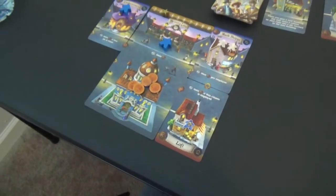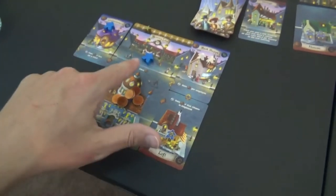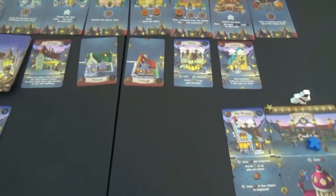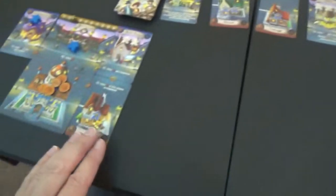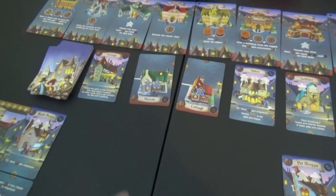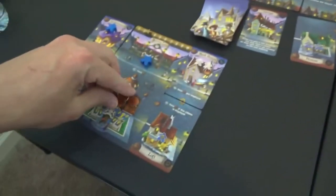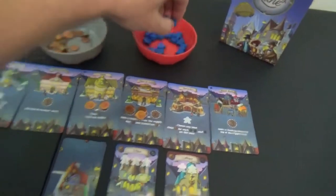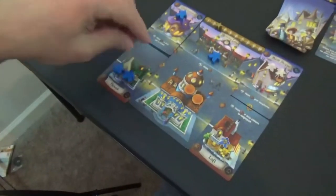So now this player would like to try to put more people to work as well. They've got just one unfortunately that they can move over there. We need more houses — I think that's what this player needs. We're not going to be able to line up perfectly here. I'd like to try to get this one for them, so let's go ahead and spend three coins and grab this one. That's going to get us two more people.